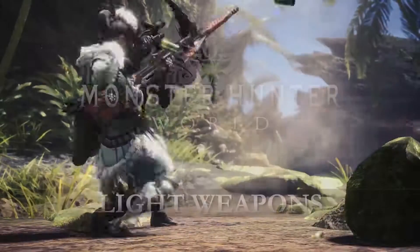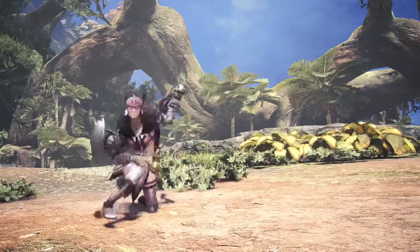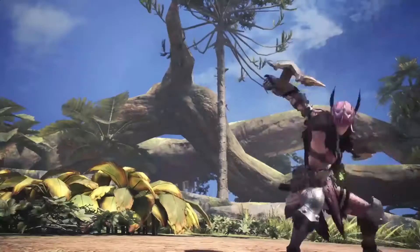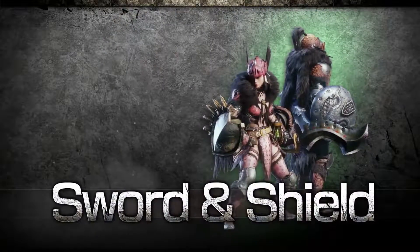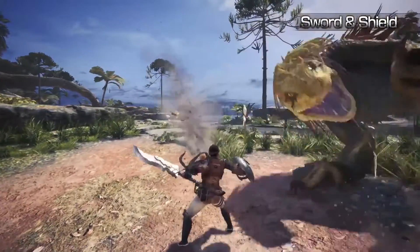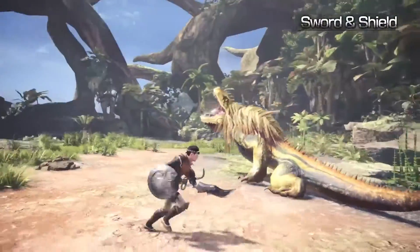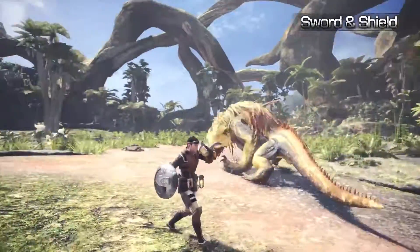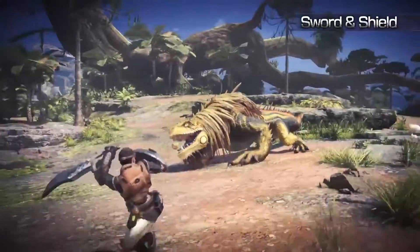Welcome to the Monster Hunter World Light Weapon Series. Sword and Shield. The Sword and Shield combo is an incredibly versatile and mobile weapon choice. Due to its nimble nature, you can still use healing items, traps and your Slinger whilst it's still drawn.